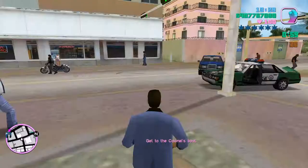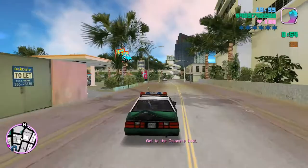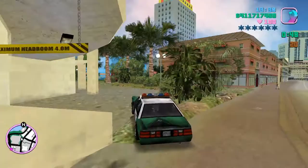Next you want to return to Ken Rosenberg's mission marker and wait for the rampage to fail, because we're going to be starting The Party mission again. This is sort of like a duplicating mission glitch.